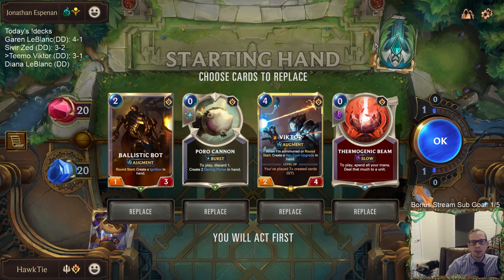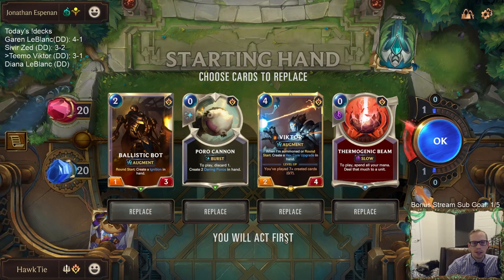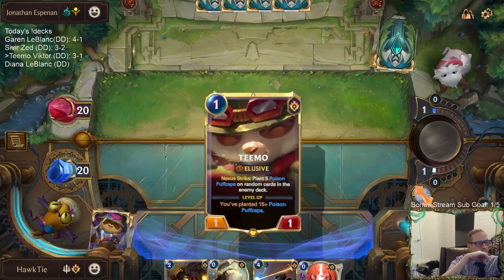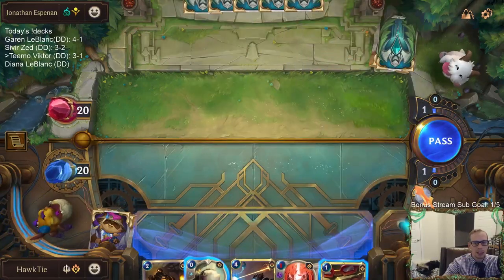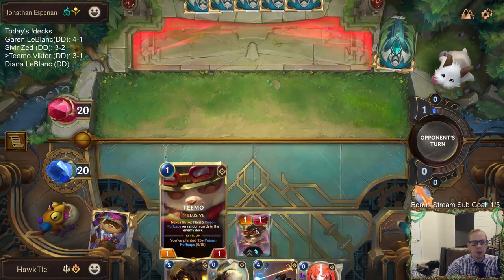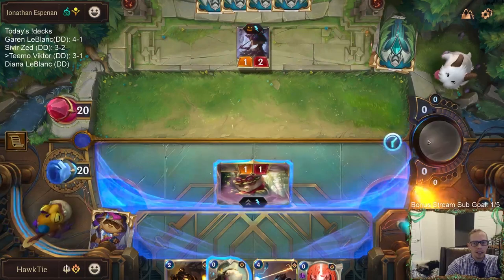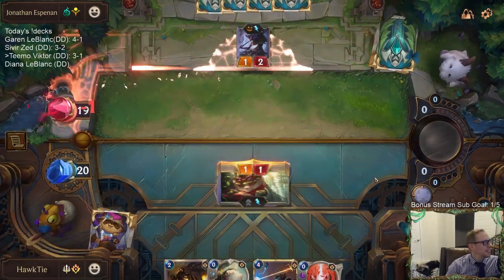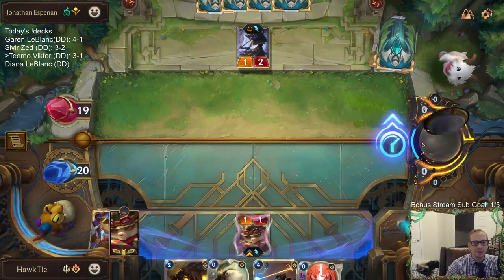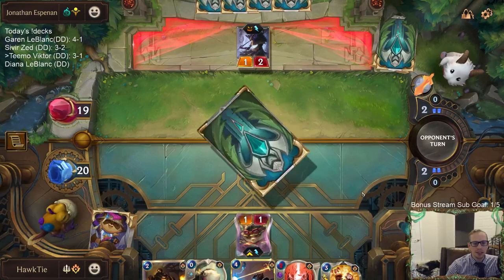Our decks are doing really well today. They're throwing Sivir into Thresh Nasus. Cordax says the last deck is just theory crafted, hasn't been tested yet. Let's hope it works - I think it will. Diana LeBlanc, playing Targon cards - we'll do well, we'll figure it out.